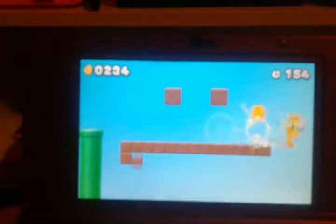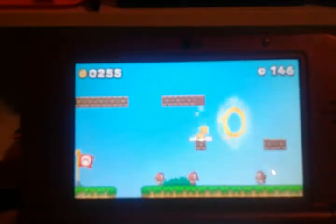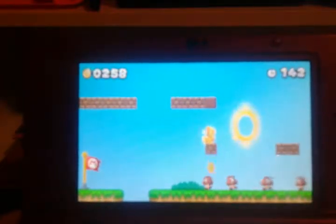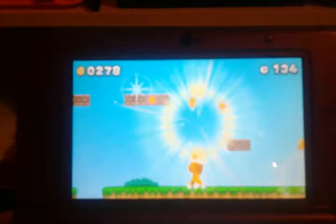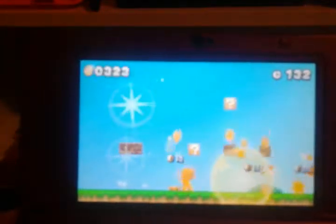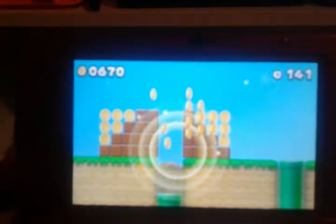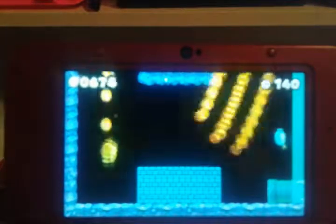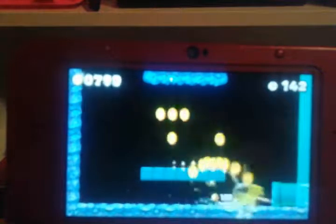There we go, first coin star collected. Now let's get all these coins. There we go. Down here is a secret passageway. That was a hidden pipe we just ran through.